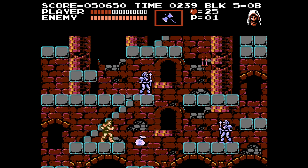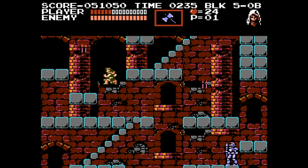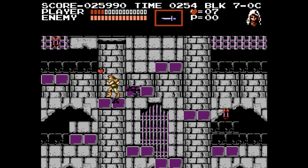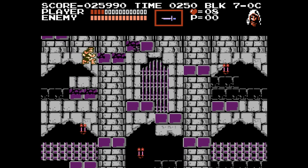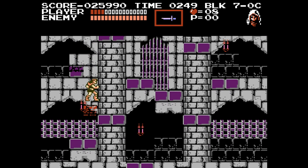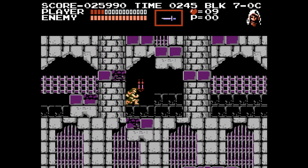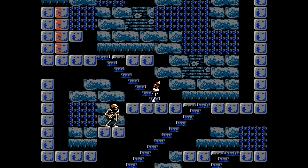As the player ventures closer to Dracula's tower, these vertical sections turn into auto-scrolling sections, sometimes upward and sometimes downward. These moments can be tough, with the player expected to deal with difficult enemy patterns while on stairs, and making accurate jumps, all while the screen slowly moves, forcing quick decisions. It is a stark contrast to Castlevania II, which never seemed to utilize the vertical movements in meaningful or engaging ways.